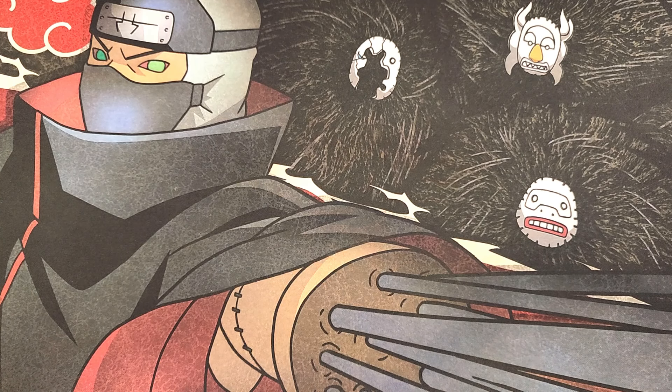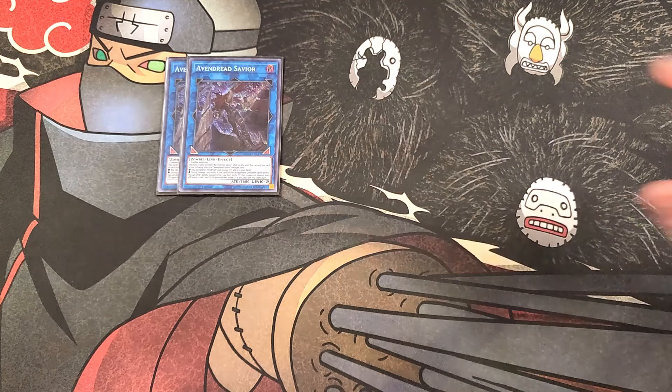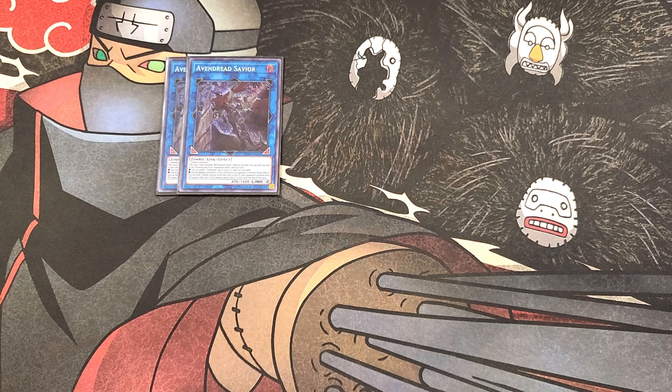For the extra deck, starting with Vendred Savior — definitely a two-of in the build. This card's name becomes Ravendred Slayer while on the field. Once per turn, you can target a Vendred card in your graveyard and add it to your hand. During damage calculation, if this card battles an opponent's monster, quick effect, you can send a zombie monster from your deck to the graveyard, and that opponent's monster loses attack equal to the sent monster's level times 200 until the end of the turn — great for sending Al Ghul Mazura or other ritual monsters you want to bring back later.